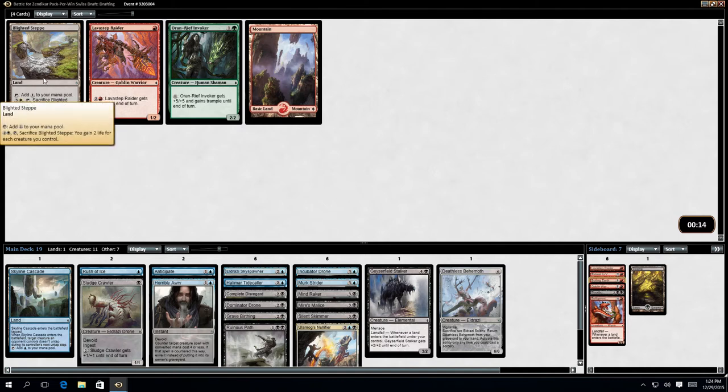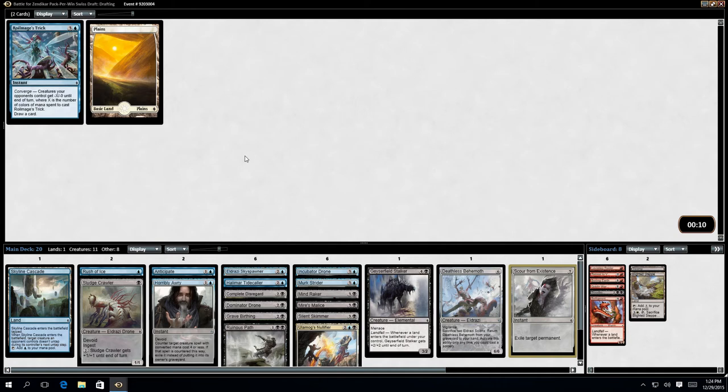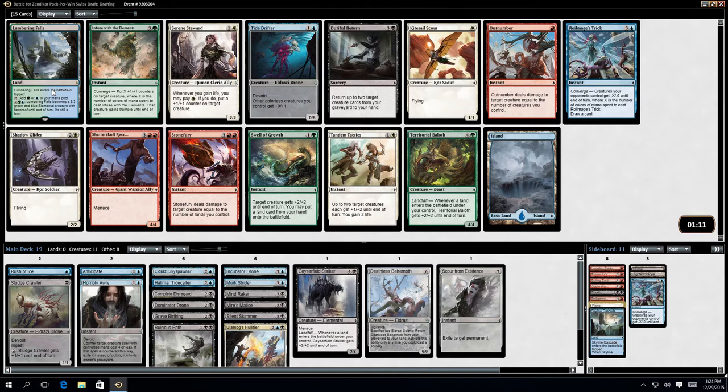Take the Blighted Fen. Ooh — Scour from Existence, that's actually doable. I've got a Plane. Lumbering Falls — have I got anything better? It's not terrible, it's not really good. I've got a lot of colourless creatures. I'm playing Lumbering Falls, to be honest — picking it on the grounds that it's a rare land that does stuff so it might actually be worth some tickets.